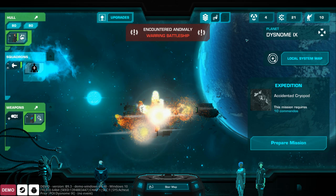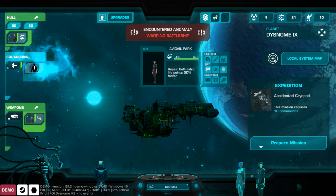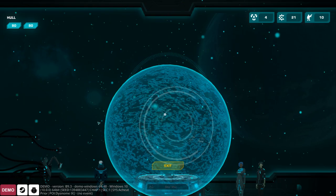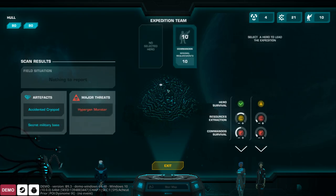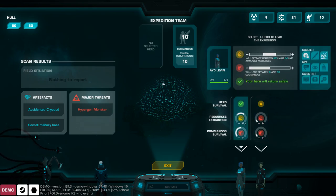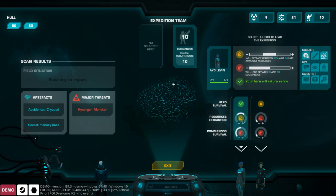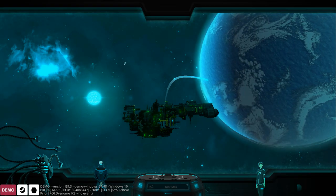Now we're at the planet — an ocean world with an accidented cryopod below. We need ten commandos, which we have, and one of our officers to command the mission. We scan to figure out what kind of mission this is: we find the cryopod, a secret military base, and apparently a hypergen monster around. We pick who's going — Io will lose between 5 and 10 commandos and extract 33 to 64 percent of resources, while Abigail would lose all commandos and get nothing. So we're sending Io. Good luck.